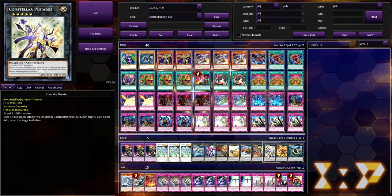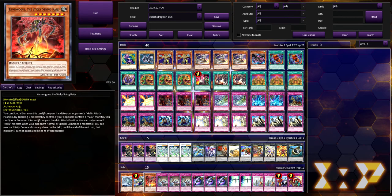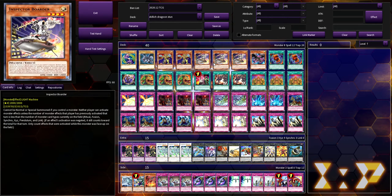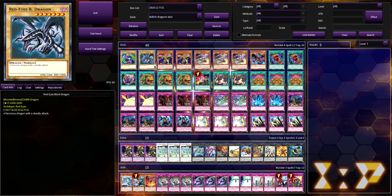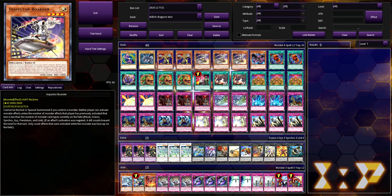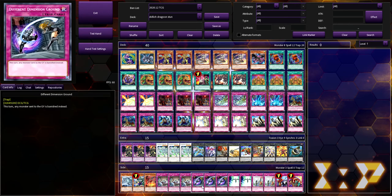Side deck: we're playing one Gameciel Kaiju, one Gadarla Kaiju, one Sticky String Kaiju. What I've noticed through testing is that pretty much the only thing you're going to be taking out for these three is Inspector Boarder, because Inspector Boarders are really only good if you're going first. If the opponent pops off and they have a board with negates, you're going to want to break that. So if you're not going first — if you win game one and you just know you're not going first — just take out the Inspector Boarders and put in these three. You're never going to side out your Red-Eyes engine, never going to side out the Golden Lords; the only thing that can possibly come out is the Boarders.